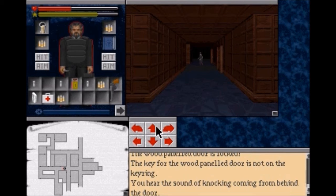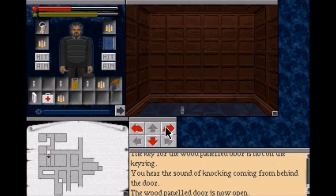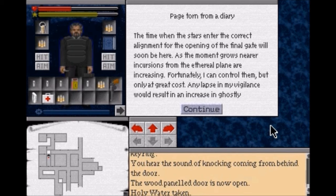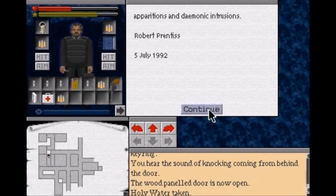I missed a door over here so let's open it. Get that holy water and read this note - a page torn from a diary: "The time when the stars enter the correct alignment, the opening of the final gate will be soon here. As the moment grows nearer, incursions from the ethereal plane are increasing. Fortunately I can control them, but only at a great cost. Any lapse in my vigilance would result in an increase in ghostly apparitions and demonic intrusions. Robert Prentiss, July 5th, 1992."